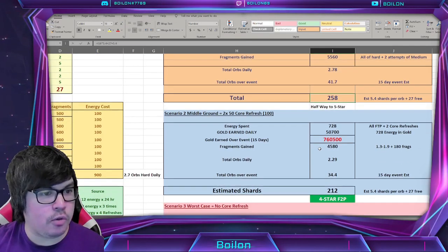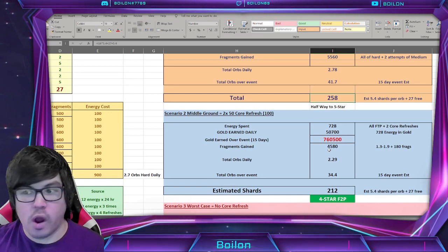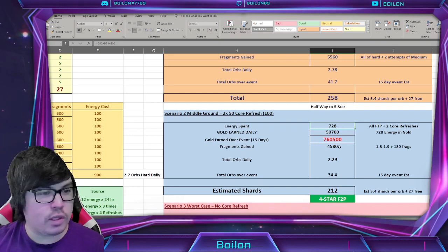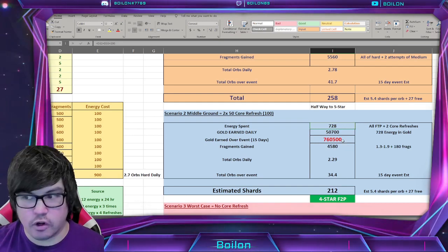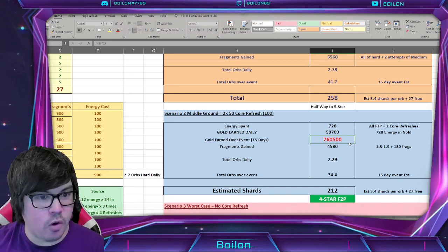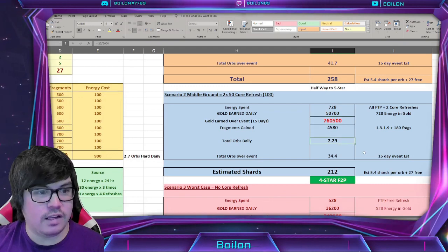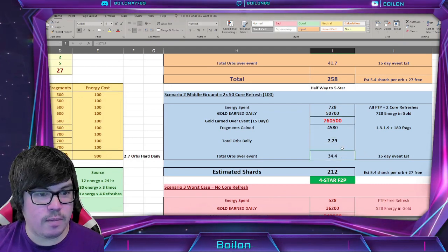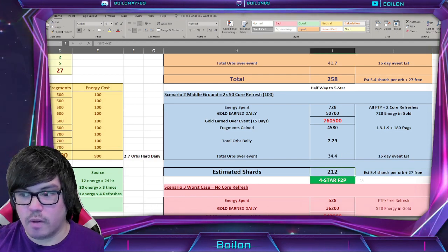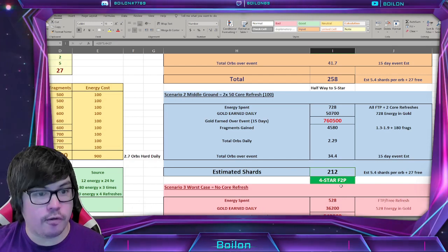Scenario 2 — I call this the middle ground. This is only if you're spending 100 cores daily, which is 2 times 50 core refreshes. This is 200 less energy overall per day, so 728 instead of 928. You're getting about a quarter less gold — around 760k over the course of 15 days. These are the total orbs daily, and over the event you get about 34 orbs. Estimating 5.4 shards per orb, you're getting about 212 shards.